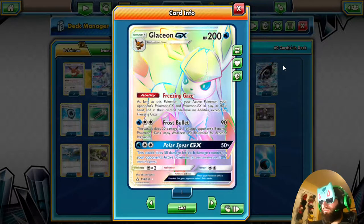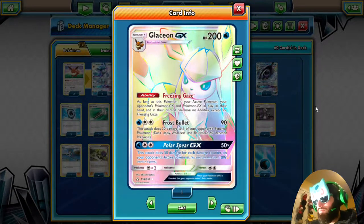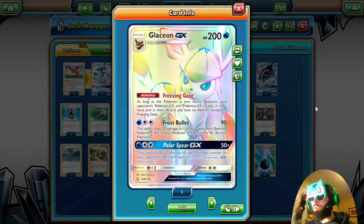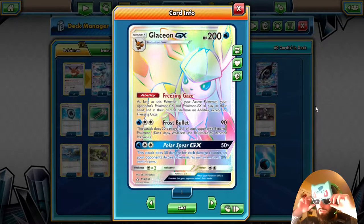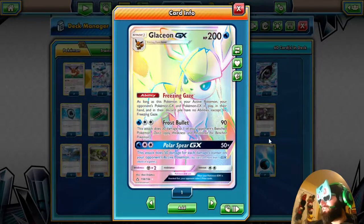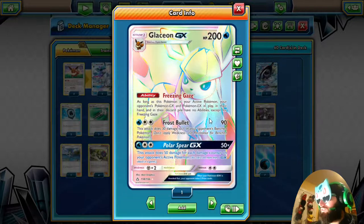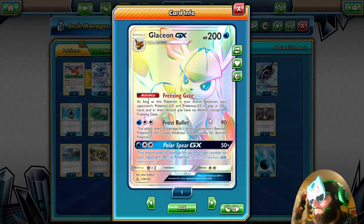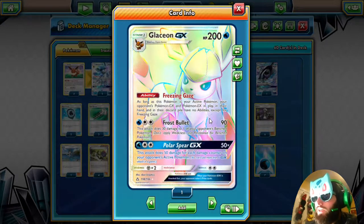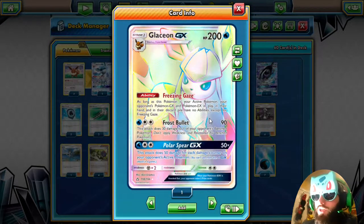We are playing the Glaceon GX — I have the perfect copy up there, it's more shiny. Shout out Lollipop Squad — if you guys know them and love them, go ahead and leave that hashtag. So what are we doing? We're playing a budget Glaceon. Its ability, Freezing Gaze: as long as this Pokémon is your active Pokémon, your opponent's GX and EX Pokémon in play, in their hand, and in their discard pile have no abilities except for Freezing Gaze.